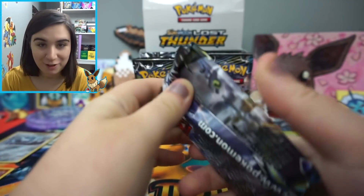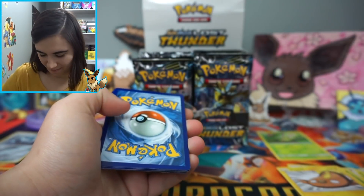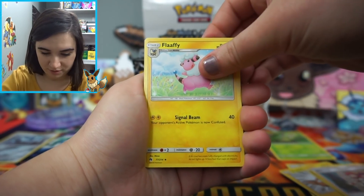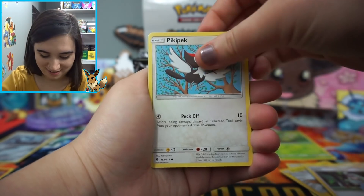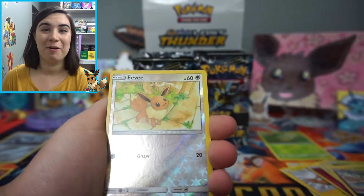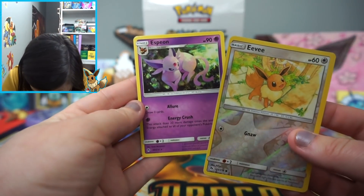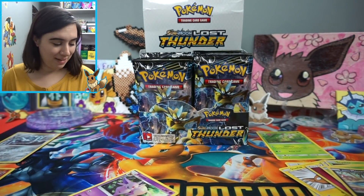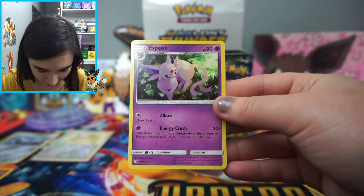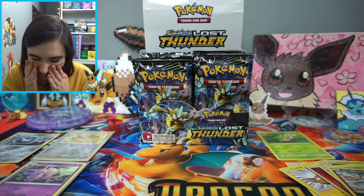We have a Lugia pack next. In terms of Full Arts, I'm not wanting anything specific, but I know we've pulled the Eevee already. Whitney is very cool. I'm thinking that the Eeveelutions would be awesome to pull, like I said at the beginning of this video. Any of the Full Arts in this set are beautiful. Oh my gosh — there we go, there it is — a Reverse Eevee! I'm so happy I pulled this. And oh my gosh, we have an Espeon! I am getting — I can't even speak right now, I'm so excited. I was not expecting to pull these so soon!